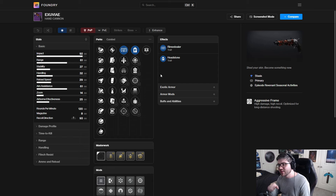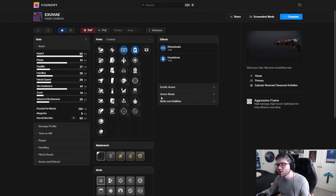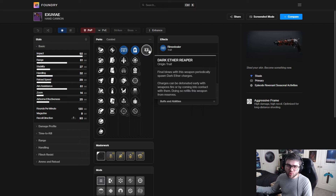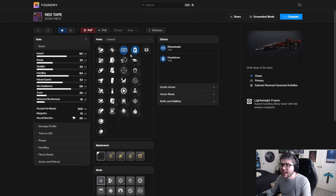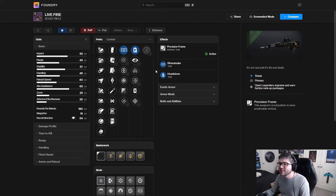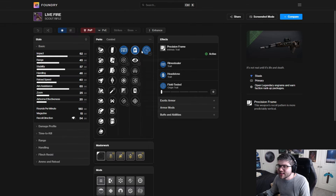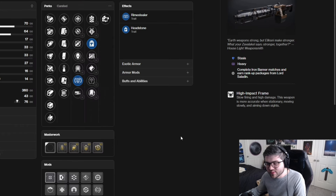If we compare the stuff competing against it, there are some decent options. The hand cannon is a 120 but I still think it's going to hit hard and it's going to be extremely easy to proc Headstone. The origin trait on it is pretty good as well, but the origin trait of the auto rifle is also very strong. We have the Red Tape, which has the same origin trait — it's a 200 rounds-per-minute scout rifle, so they're pretty decent. Then the Live Fire, which is a 180 — I don't particularly see it being too crazy, as 180s notoriously aren't the greatest in PvE. And then Archon's Thunder — well, we're not even going to talk about that.